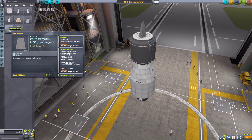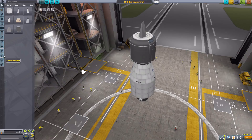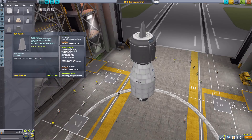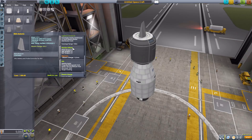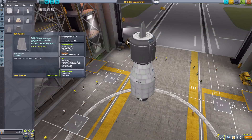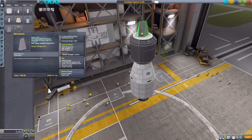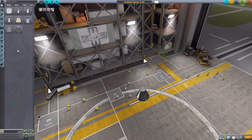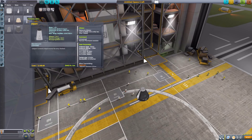Next is the Rex Avionic System, a fully unmanned command pod — basically just a little spike thing that goes along with other Rex parts we'll see later. It is an unmanned command pod with a built-in data transmitter, reaction wheel, SAS, and electric charge. A very interesting little thing.